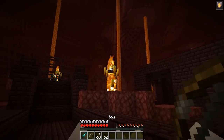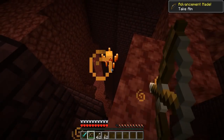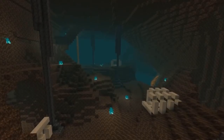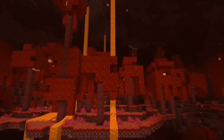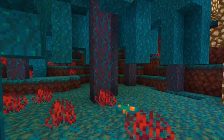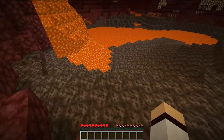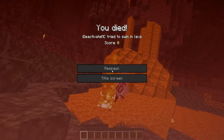The first new feature being implemented into the Nether is the addition of 3 new biomes. The first biome is called the Soul Sand Valley, the second is called the Nether Wart Forest Red, and the third is called the Nether Wart Forest Blue. Let's watch the Minecon Live video of the Soul Sand Valley first.